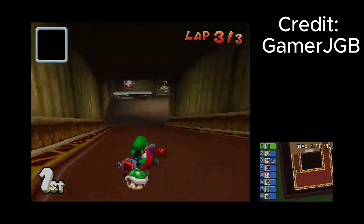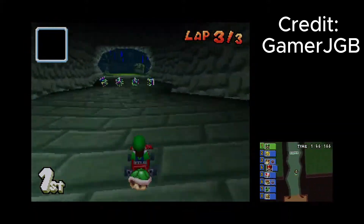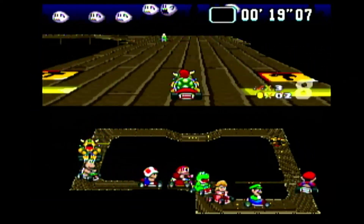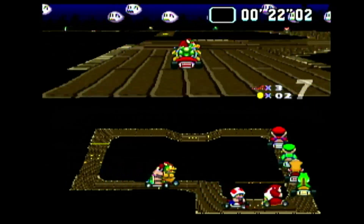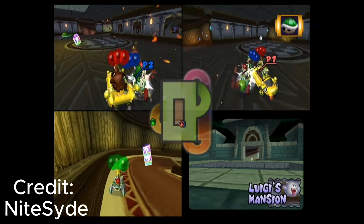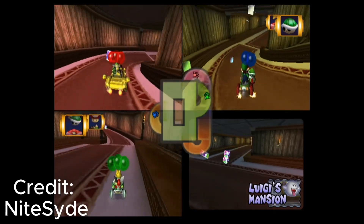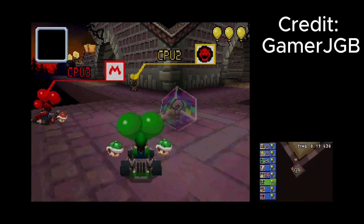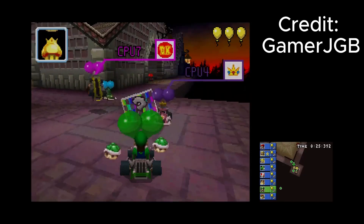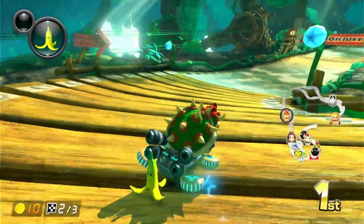Before we get to number one, it's time for a few honorable mentions so hopefully no one gets mad that I didn't include their favorite spooky track. Number one: Ghost Valley 1 from Super Mario Kart. Number two: Luigi's Mansion from Mario Kart Double Dash Battle Mode. Number three: Twilight House from Mario Kart DS Battle Mode. Number four: Wild Woods from Mario Kart 8 Deluxe.